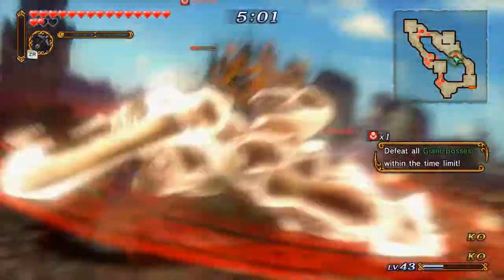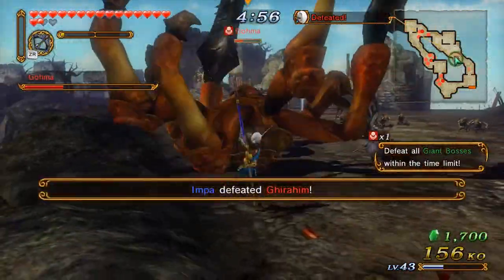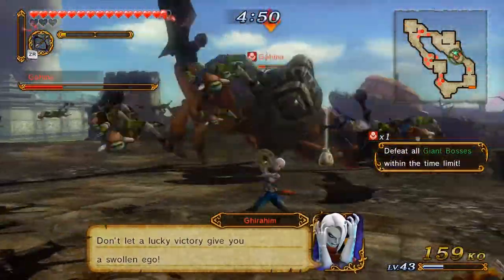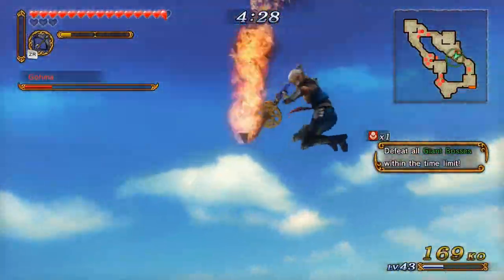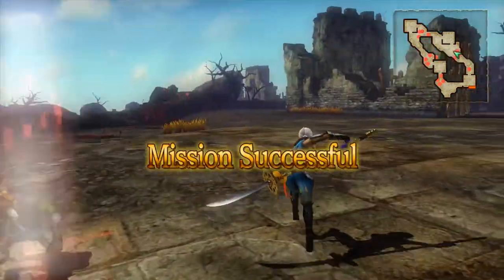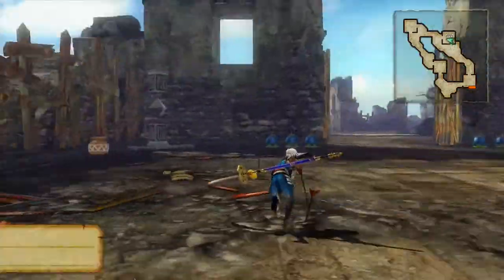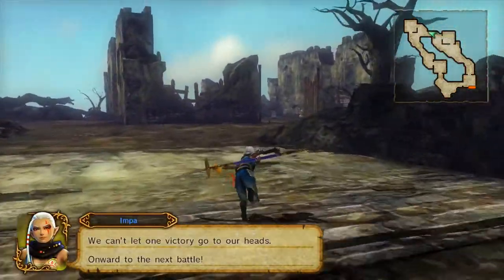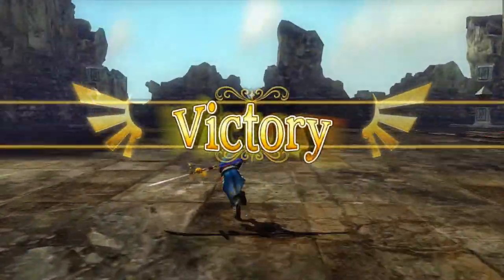Come on Ghirahim, be inside of it. Ghirahim's down. Whatever you say, Ghirahim. And Goma's dead with four and a half minutes left on the timer. I think that's a pretty good victory right there - probably should be an A rank. I didn't take that much damage, I got good combos, dealt with it in good time. Should all be taken care of I think.